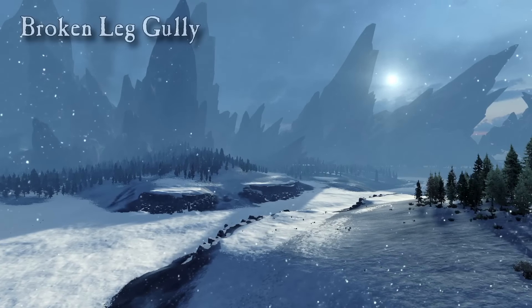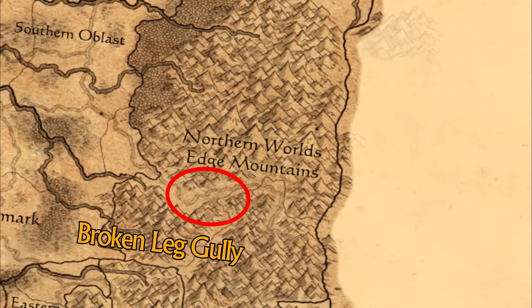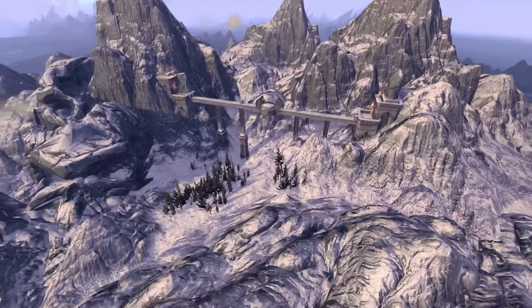In this first episode we'll be looking at Broken Leg Gully, a cool looking land battle map. This place can be found on the east of the campaign map in the northern World Edge Mountains province. The area was known for its incredibly steep and treacherous cliffs, which is why it got named Broken Leg Gully.